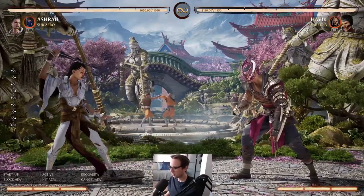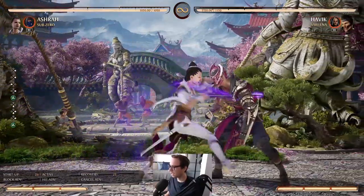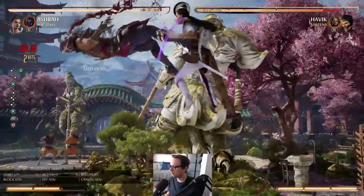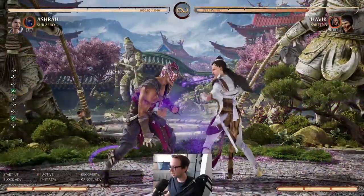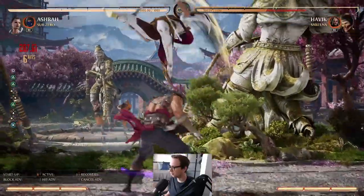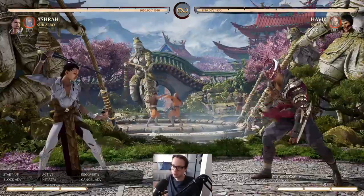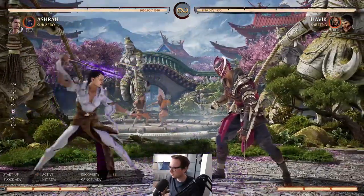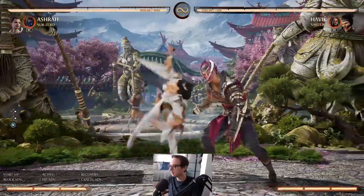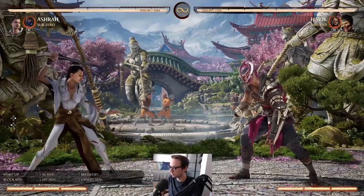What is this deeper stuff? Well, Ashrah is a stance character. She essentially has two sets of special moves, although really only two of her special moves change, but she does have some really unique effects across her two stances. She's fully playable just in her light stance, which is what I'm going to be doing most of the time for this video, occasionally switching to the dark stance, which has some benefits. But if you're a dedicated Ashrah main, you will need to learn how to use both of her stances.